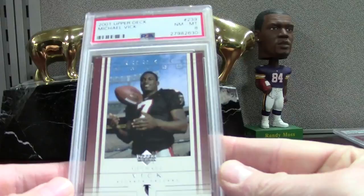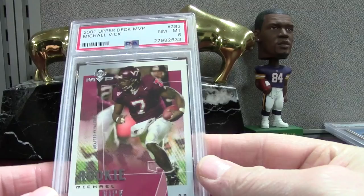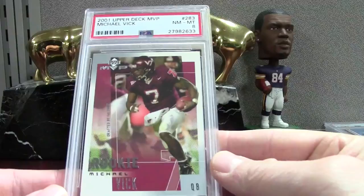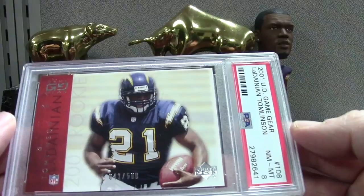A lot of these, especially this one — a very low-end Vick rookie — you're expecting a 9 or 10 to make it worth your while. When you get an 8 it's definitely disappointing, but it's your own fault so I can't really blame PSA. Here is an Upper Deck Game Gear Tomlinson numbered to 500 — a Mexican card.